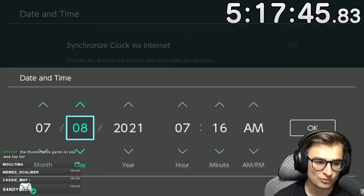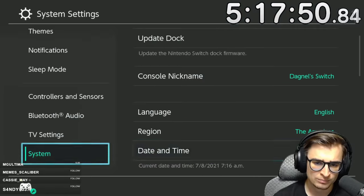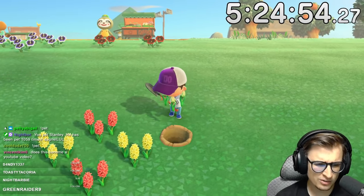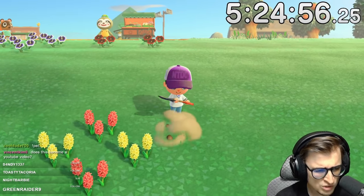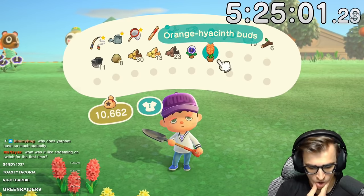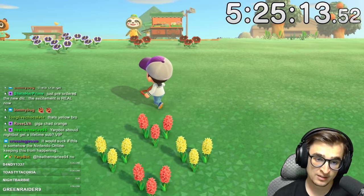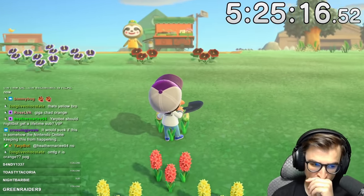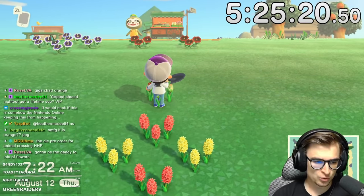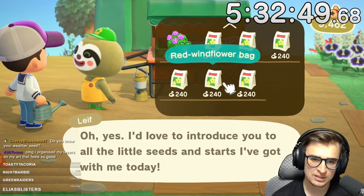The efforts of getting all the other rose colors are still fruitless, so I changed the month to August in hopes that Leaf will sell roses. We got an orange hyacinth — and two of them together make a purple hyacinth, which is the hardest of all the hyacinths to get. Leaf finally has my roses. Hyacinth and windflower again — you son of a bitch.